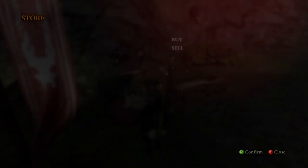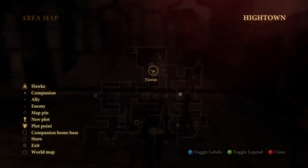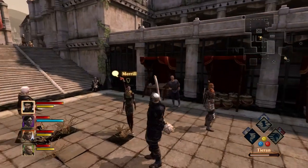Her third armor upgrade is in Hightown during the day, also Act 2, at the Robes by Jean-Luc. There are also two other companion upgrades right there.